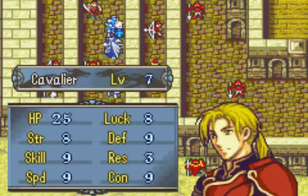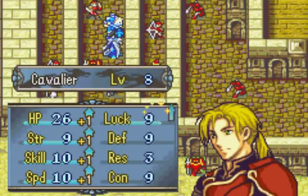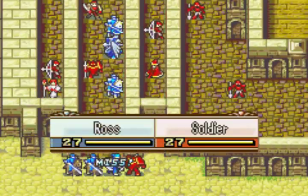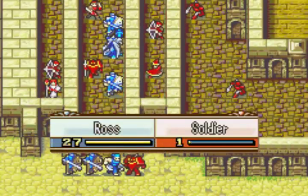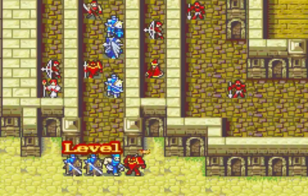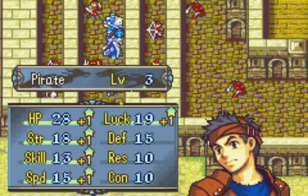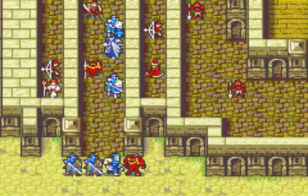There's also a new recruitable unit at the top — that's Tana, a Pegasus Knight. She's pretty useful mostly for flying, not much else. She does promote at some point, but there's no way she's as good as Vanessa or Cormag. So really for her it's all about 7-move utility.